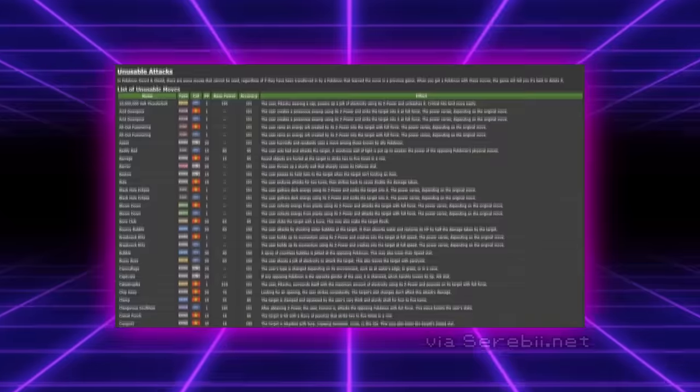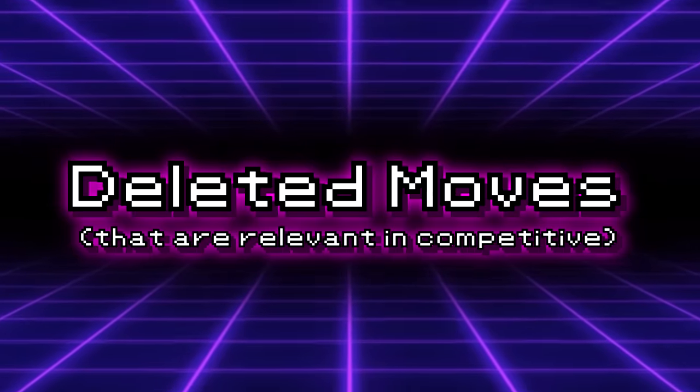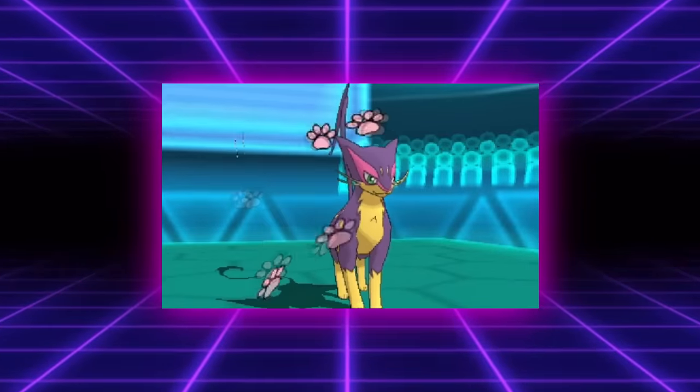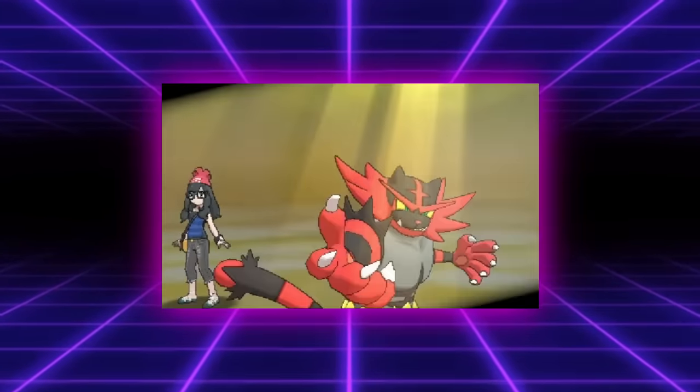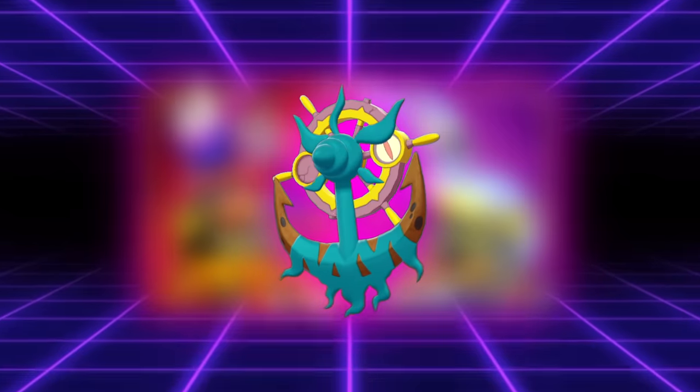Dozens of moves have been deleted from the game and aren't usable as of Generation 8 or 9, but I want to focus on the moves that are relevant to competitive Pokemon. We will touch on some fun, niche moves that weren't super common here and there. Beyond that, a ton of moves aren't usable in Generation 9 specifically, but those are mostly due to the sole user of the move not being in the game, like Anchor Shot on Dhelmise.